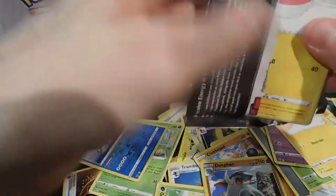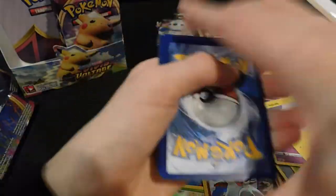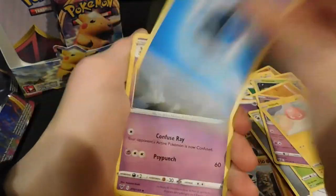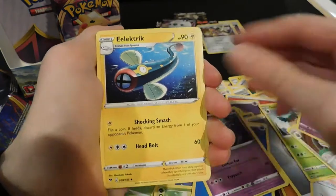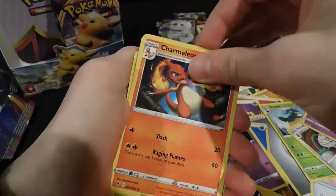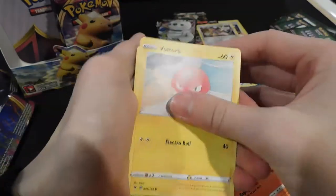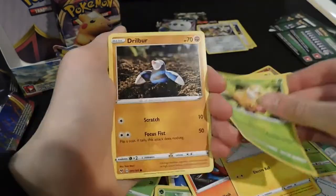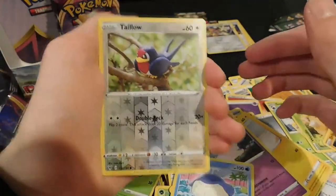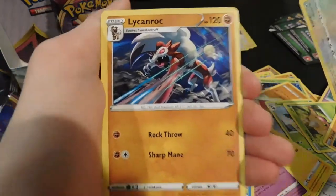Last pack on the left side — please be something good. Normal green code card. Energy, Dusclops, Charmeleon — these cards are so slippery, I don't know. Maybe my fingers were a little sweaty. Taillow reverse — and this thing which looks really cool.